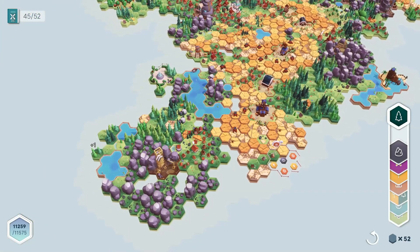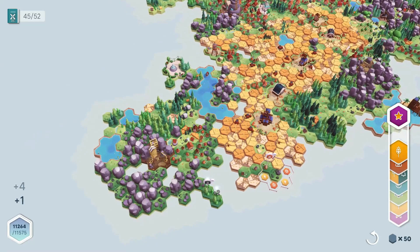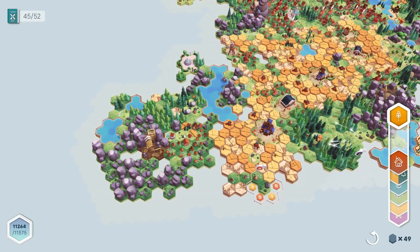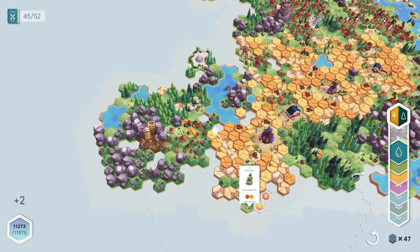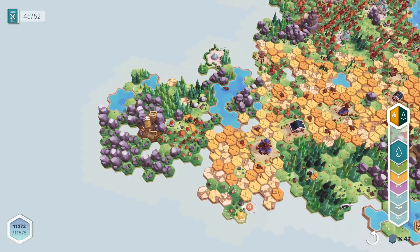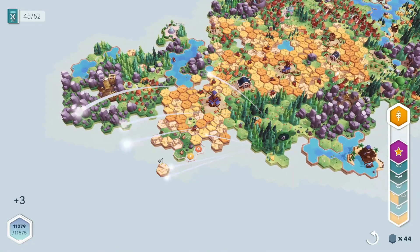You can almost treat it like a hidden object game, going around to find all the different animals and clicking on them for extra points. You can highlight them by pressing and holding space, and if you're in a bind it's worthwhile doing if you're just a few points away. My playthrough literally last night took me just over four hours to complete, and I'm slightly concerned that I completed it on first try without too much trouble.